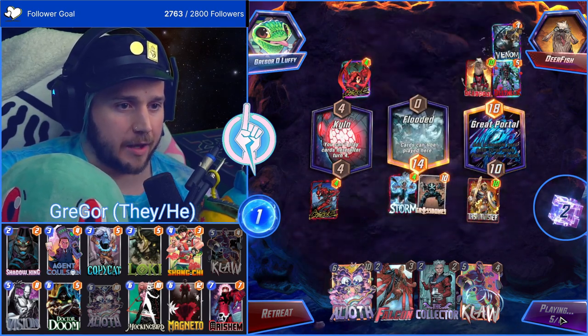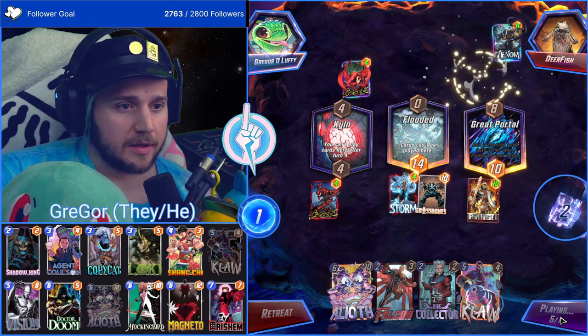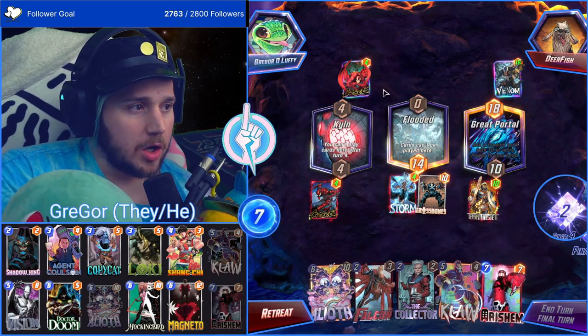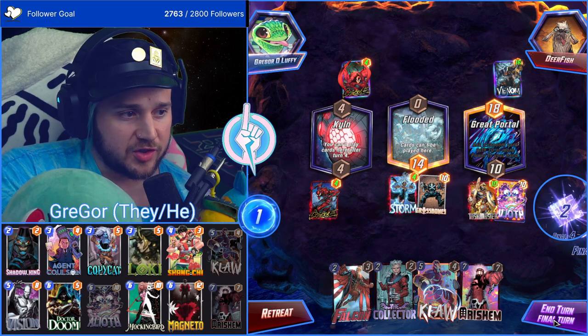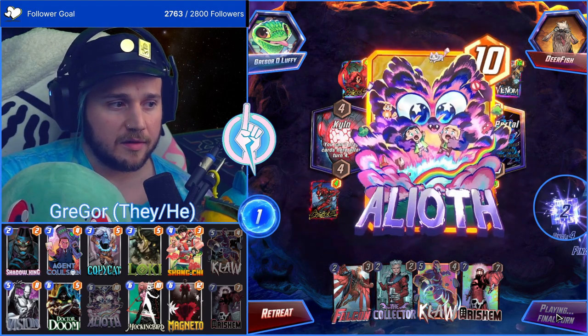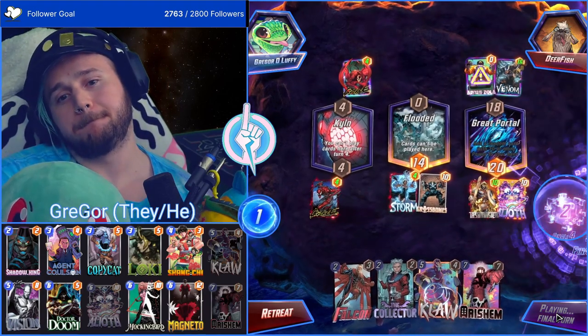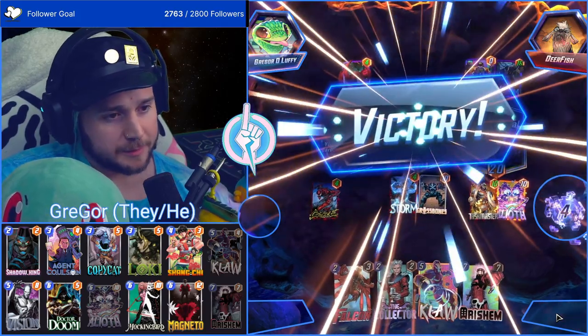Deadpool Venom — show me Arnim Zola! Because I have priority and Aliath just says no. That is Arnim Zola right there — show me Zola. Victory!